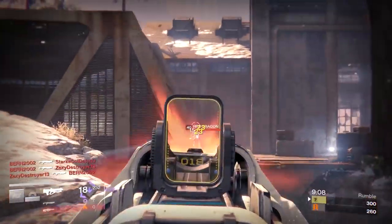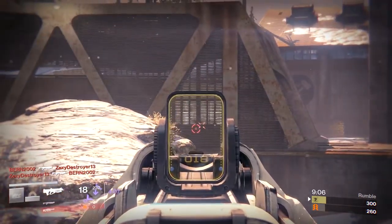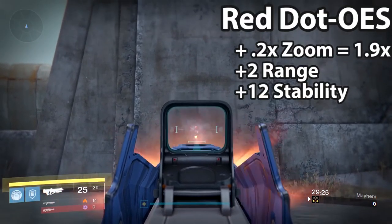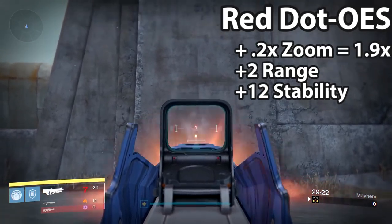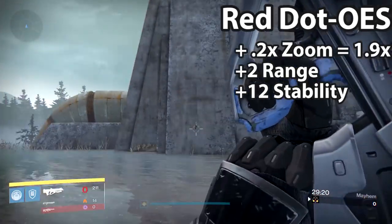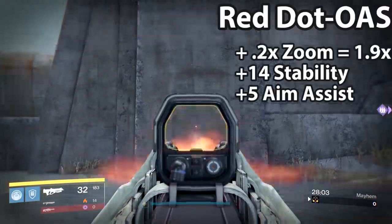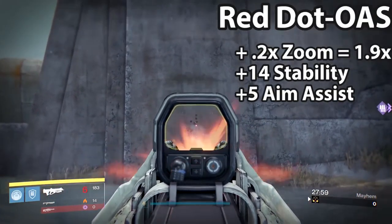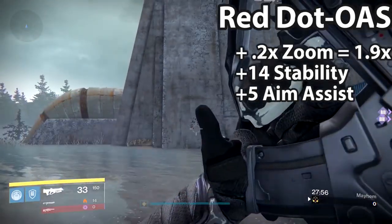First up we have some of the older sights, which can be found on weapons like the Grasp or Hopscotch. Red Dot OES gives a 0.2x zoom, making the weapon have a 1.9x zoom. It gives a plus 14 to stability and plus 5 to aim assist.